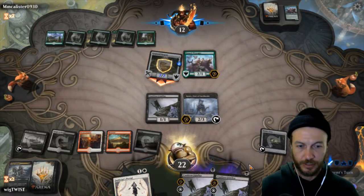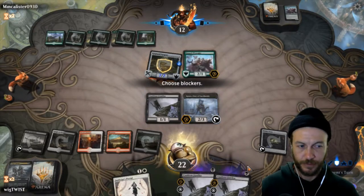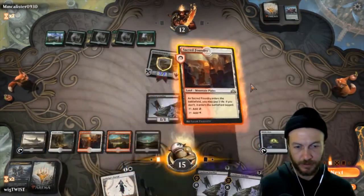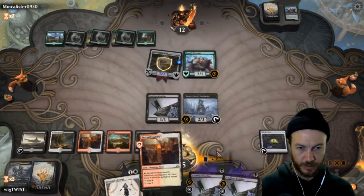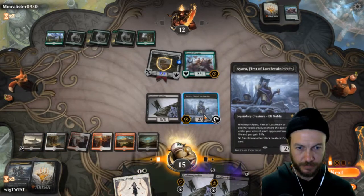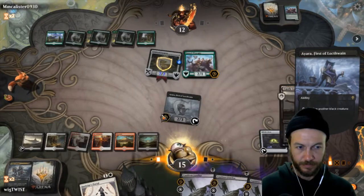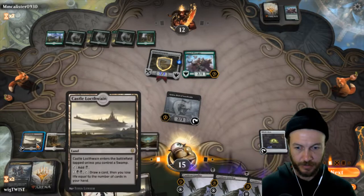No blockers, so we go to 15. We are looking pretty weak at the moment. We're going to sacrifice him. Okay, we missed — we whiffed.